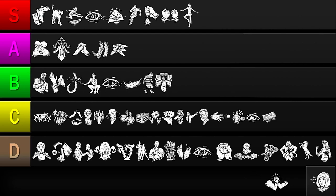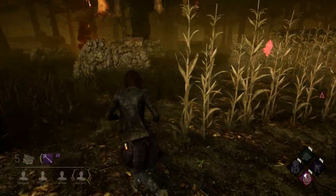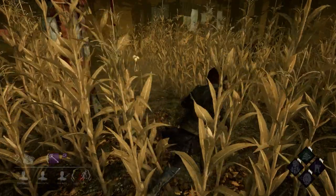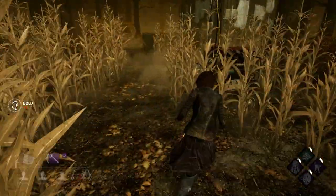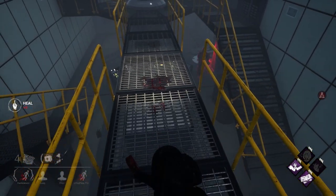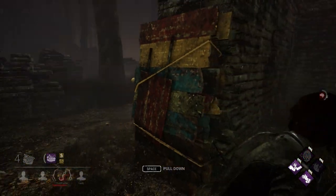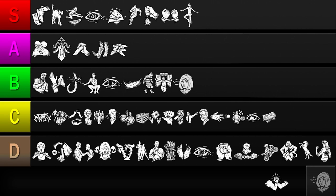Our next perk is Alert. This perk reveals a killer's aura any time they break a pallet or a generator. The value you get out of Alert somewhat depends on the killer you're facing — if you're going against a Nurse, don't expect this perk to activate much because she almost never breaks pallets. But if the killer is someone like Leatherface who can't ignore pallets, you'll probably see the perk light up a lot. Another weakness is that it won't reveal killers who are undetectable, but you will see the icon's cooldown trigger, so it still provides some information. While Alert can help you keep tabs on the killer, activating it can be a challenge sometimes. However, with Breakable Walls coming soon to the game, Alert will have more scenarios where it can activate. So with that in mind, I'll be ranking it in the B tier.